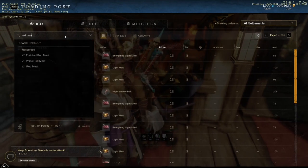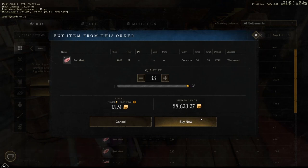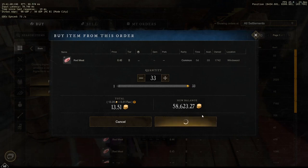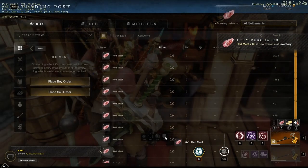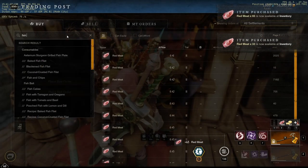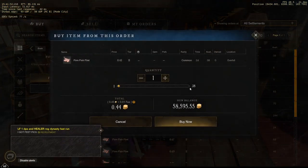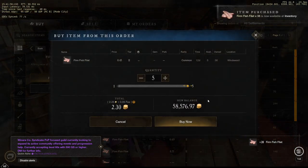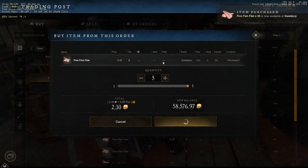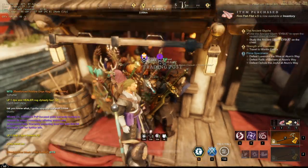The fastest and most efficient way to increase your territory standing is through a cooking method — buy as much red meat as possible. I recommend buying it as cheap as possible, throwing up some buy orders, and picking up a large amount over time. You also want to pick up just as many firm fish fillets. Gather as much as possible, throw some buy orders up, and get ready for some huge territory standing.